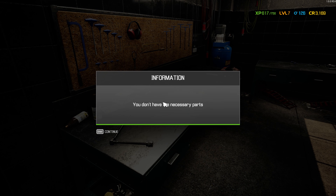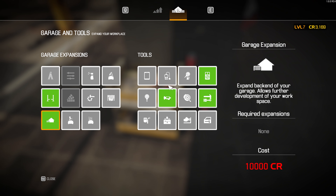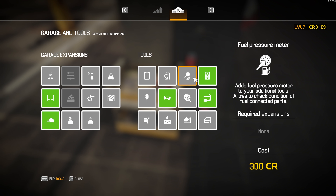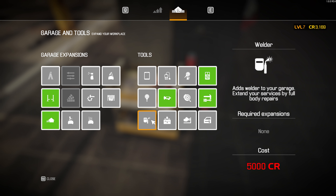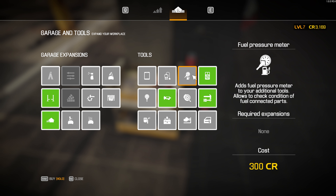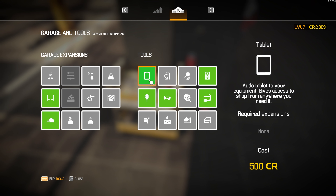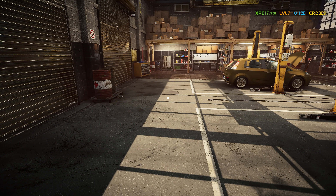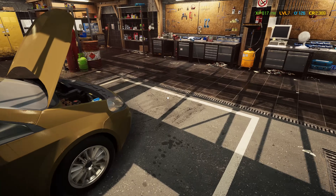What we're going to do is do a few more upgrades. Let's go for the compression tester. And let's go for the tablet as well, so I can now go on the tablet and the store anywhere in the shop. That's a very good upgrade. Beautiful.